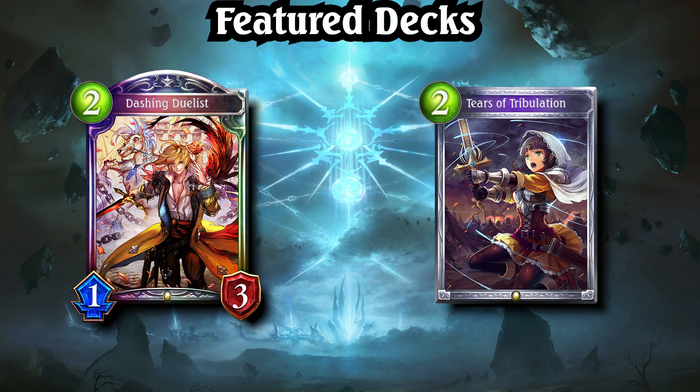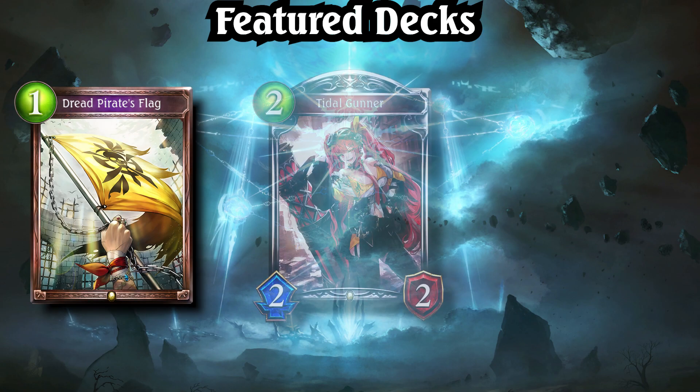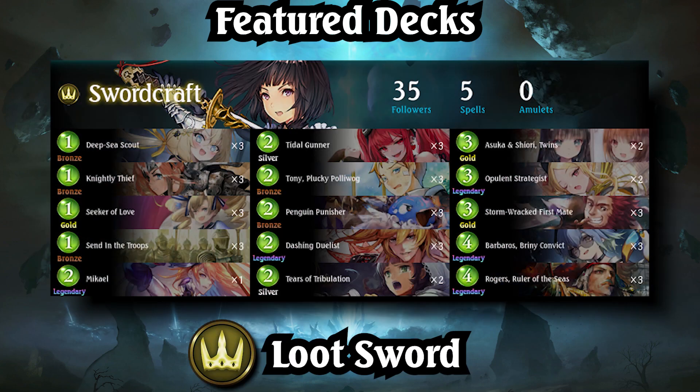As ever, Loot Sword aims to play or fuse 7 loot cards, then finish the opponent off with Storm Followers and direct damage using Dread Pirate's Flag Tokens, Tidal Gunner, and the leader effect of Roger's Ruler of the Seas. Loot Sword boasts early game presence, a powerful mid-game, and explosive late-game reach with high OTK potential. It is a truly well-rounded deck that can handle just about any threat in the meta if played to its fullest potential.